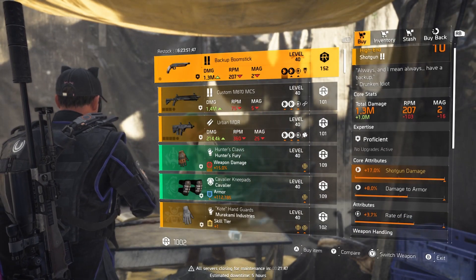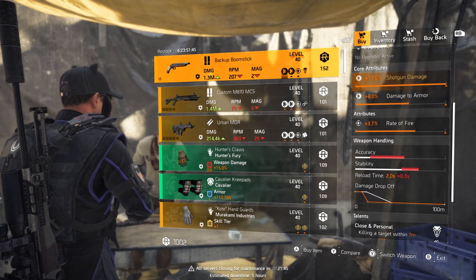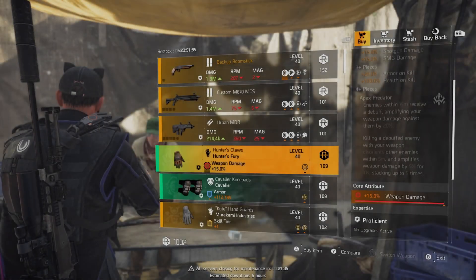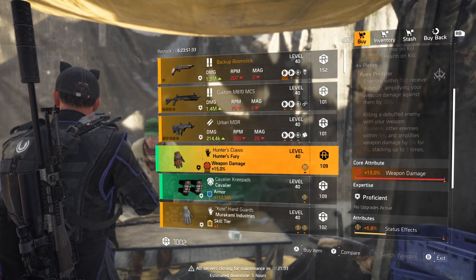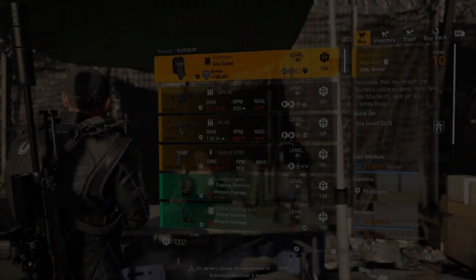I really do like the Backup Boom Stick and it's probably my pick for the week. It will cost you 152 DZ resources though, but I think it's worth it. We also have Hunter's Fury gloves with max weapon damage — it's up to you, but gear set items are pretty easy to farm for, so I'd save your credits.